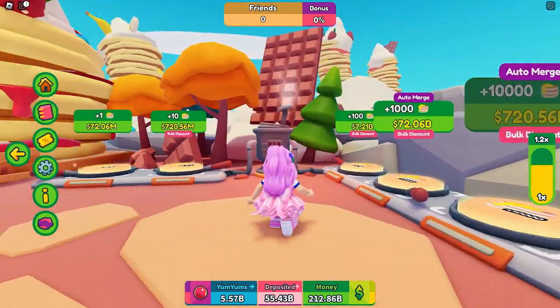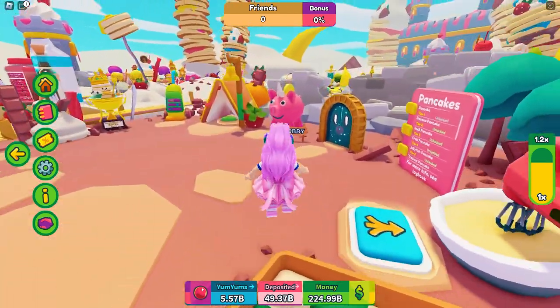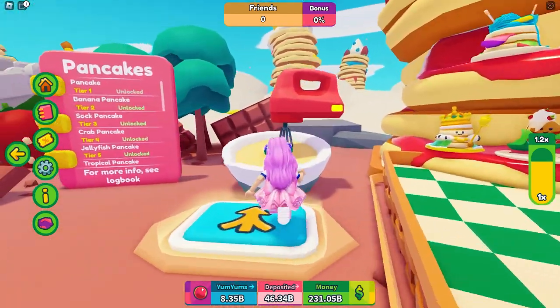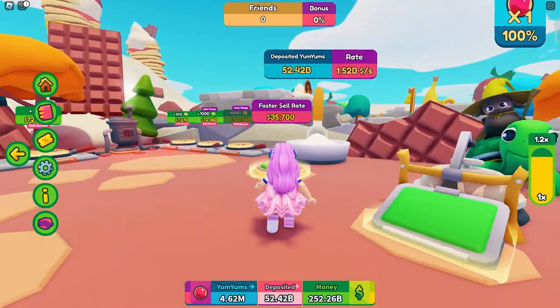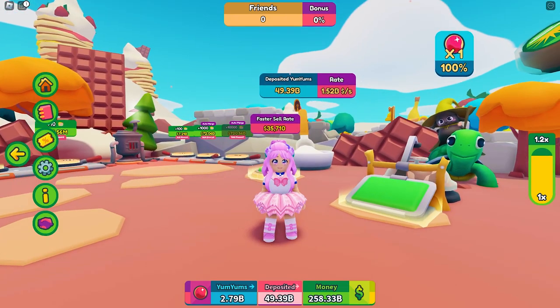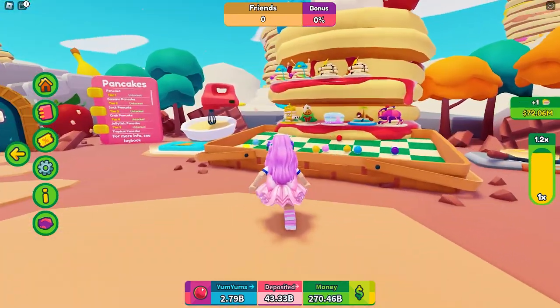If you have not played this game before, all you need to do is buy Pancake Mix here, collect the yum-yums from this area, mix them by standing on this button, and deposit the yum-yums to any of the creatures here. You can also increase your sell rate by stepping on this button. This will eventually help you get the money to buy 1000 pancakes.